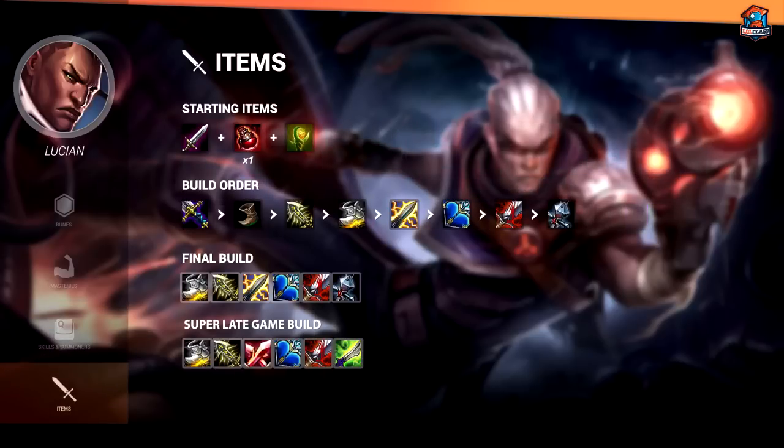Start off every game with Doran's Blade into one potion. After that, you want to aim for BF Sword on your first buy. If you can't do that, then I recommend getting another Doran's Blade and pots, or if you can afford it, a Pickaxe. Just pretty much buy whatever, because Lucian can do anything. He's so versatile.